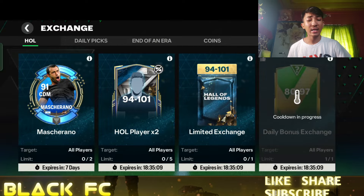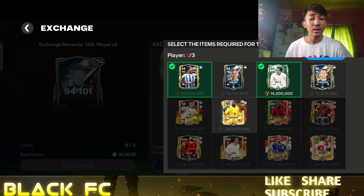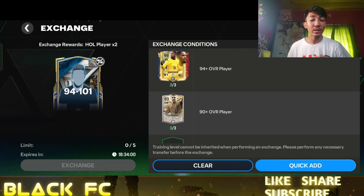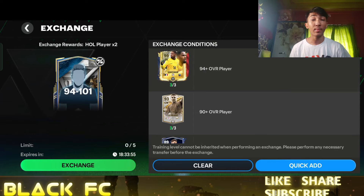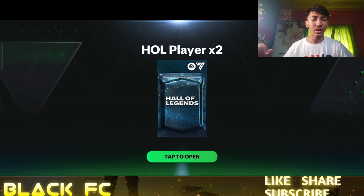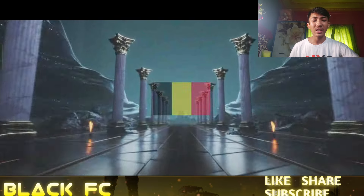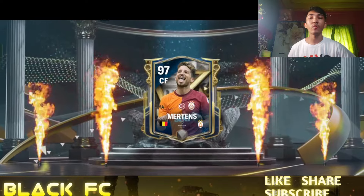Moving to the 94 to 101 exchange in the main ID. I don't have many fodders left so I'm giving expensive players — Kubo, which I bought on the market, and my 99-rated Mana. I don't feel bad since he already gave me three magnets. Adding the 93-rated player too. Let's see what we get — come on, give me the 101 R9 or at least Cannavaro. Okay, Belgium center forward... that's Martens, 97-rated Martens. Not bad but we wanted R9.